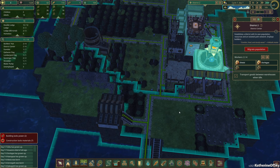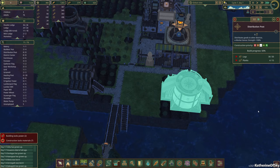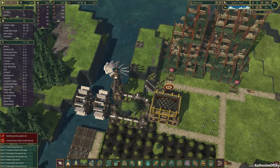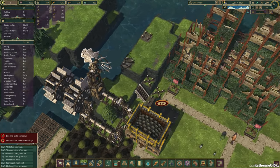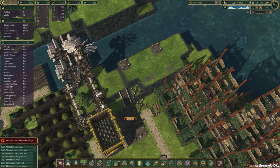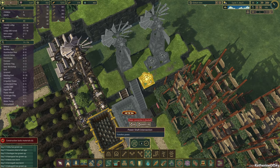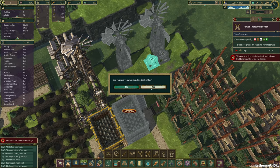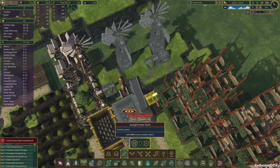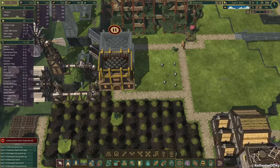They're really prioritizing the planks there — interesting. The windmill got completed, that's pretty great! What we want to do is create some shafts to connect to these. Let's build some bits and pieces here. Let's delete this and put a straight shaft there — it's a little bit cheaper. This can be a straight shaft as well. Let's get those done first and then we can get other things happening.